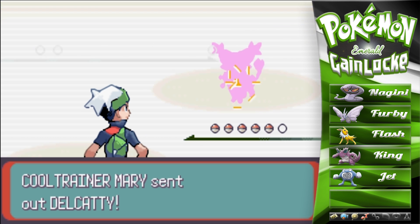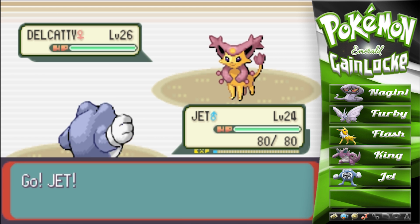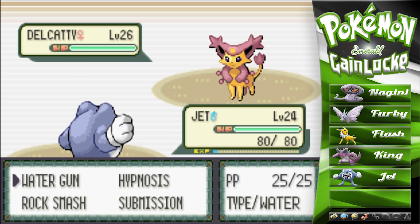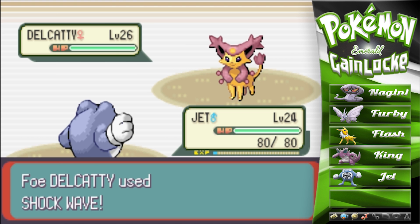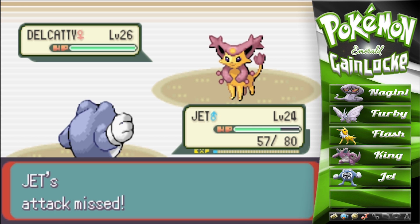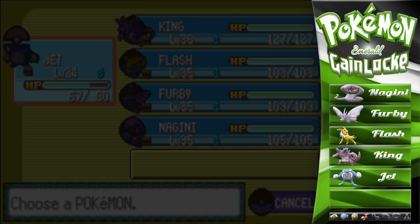I'm sure you guys know the gimmick of this gym. I'm pretty sure every trainer starts with an X item — though in this case she wouldn't necessarily use one. Level 26, that's not too bad. Let's start with Hypnosis and Shockwave. Of course we missed the Hypnosis — of course we did.